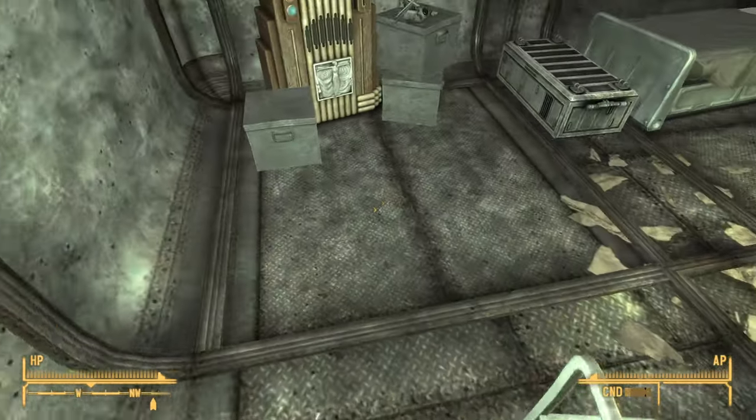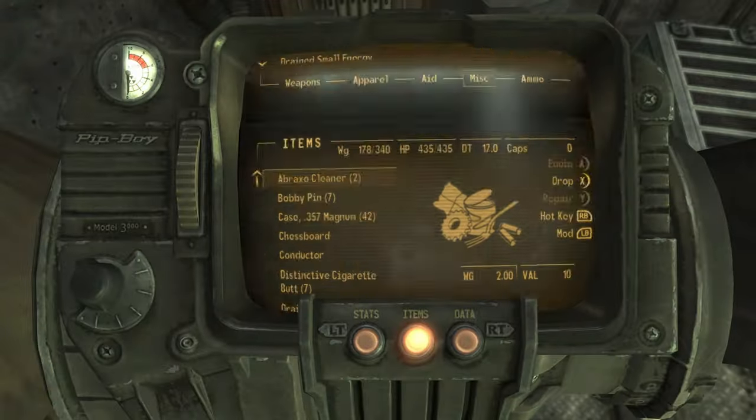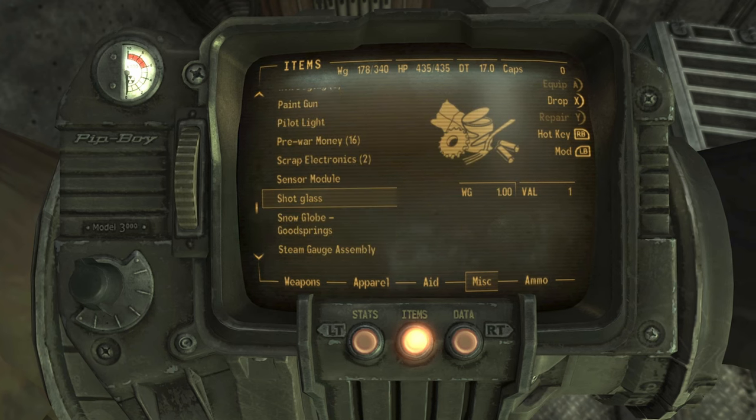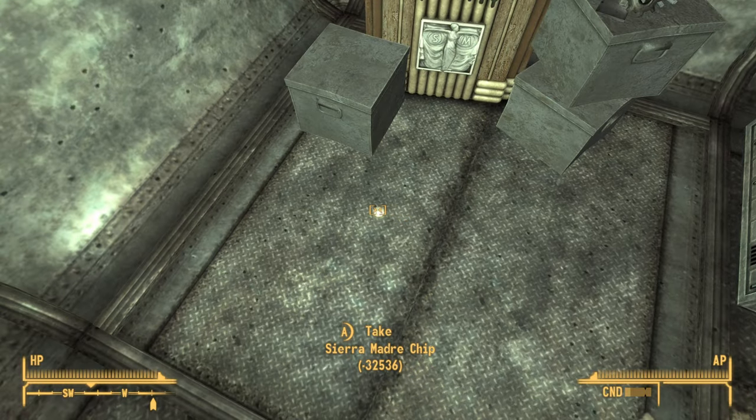What you want to do is be somewhat close to the vending machine, then access those chips and simply drop them. When you do that, if you look on the ground you will notice that they have gone into a minus number.